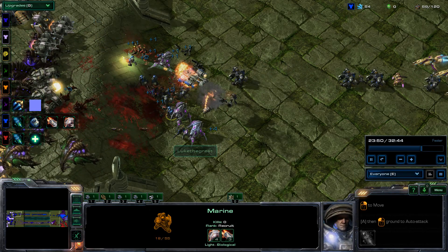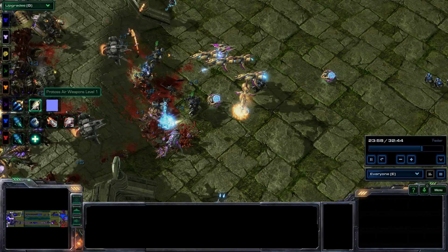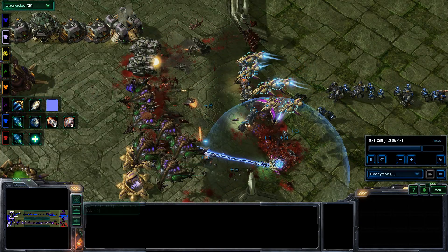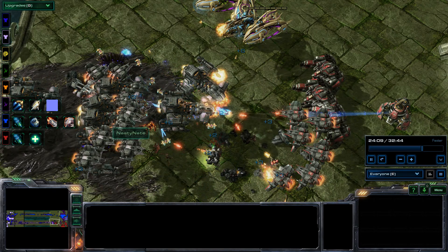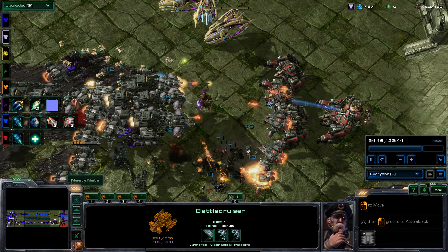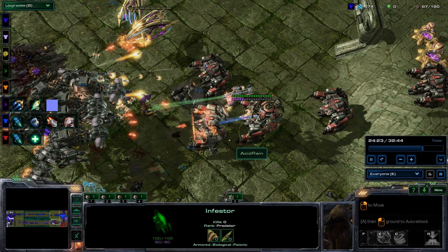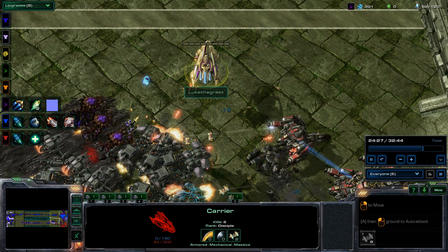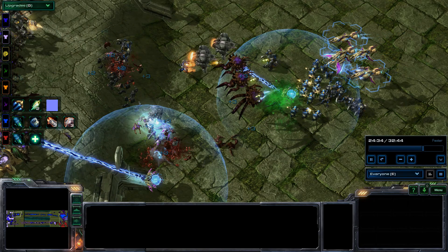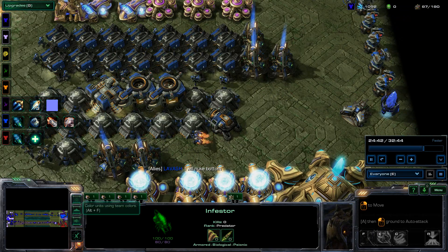Luke is doing weapon upgrades for his Scout but still unable to break the line. On the bottom, the cone is building with Battlecruisers and Vikings, though the Vikings have no upgrades. Hydralisks are coming in as anti-air and the Carriers go down. This death wall manages to win and prevent the cone shape from completing. On the top-left, a strong line of Broodlords and Infestors gathers, and I start building a lot of Vikings.